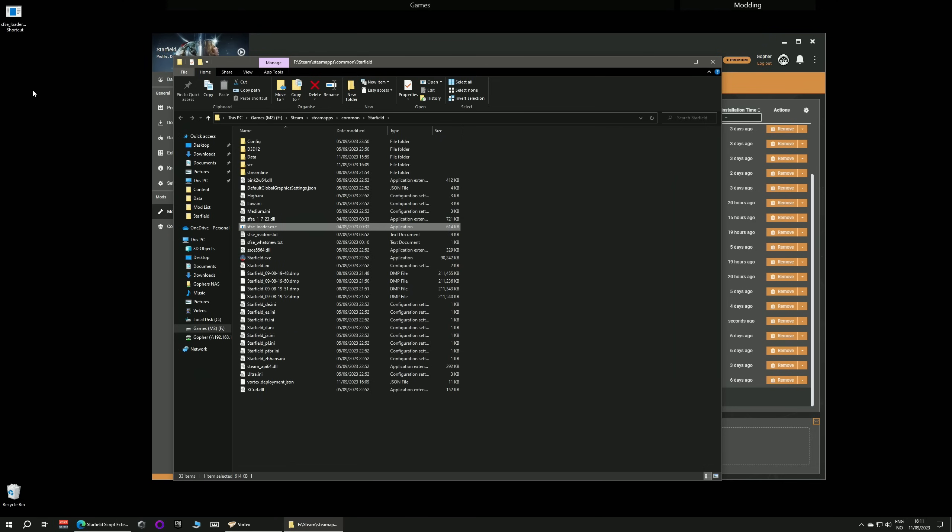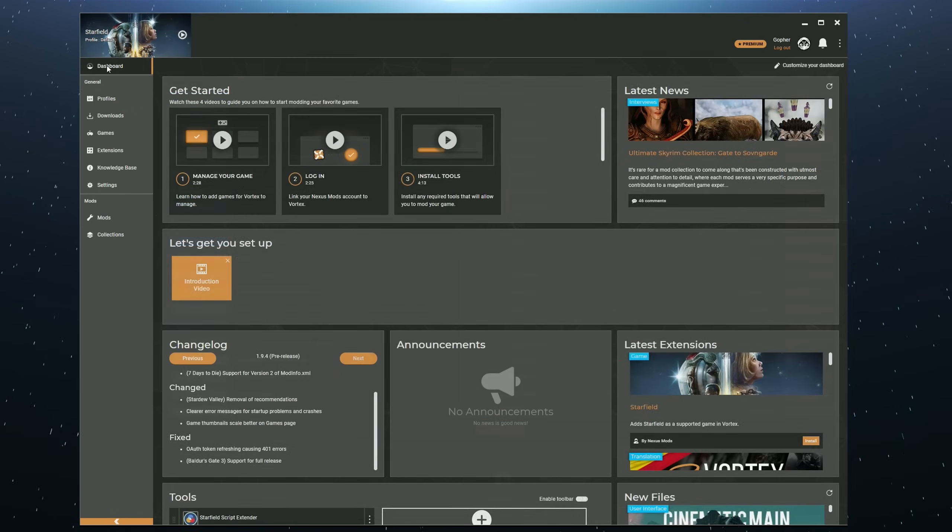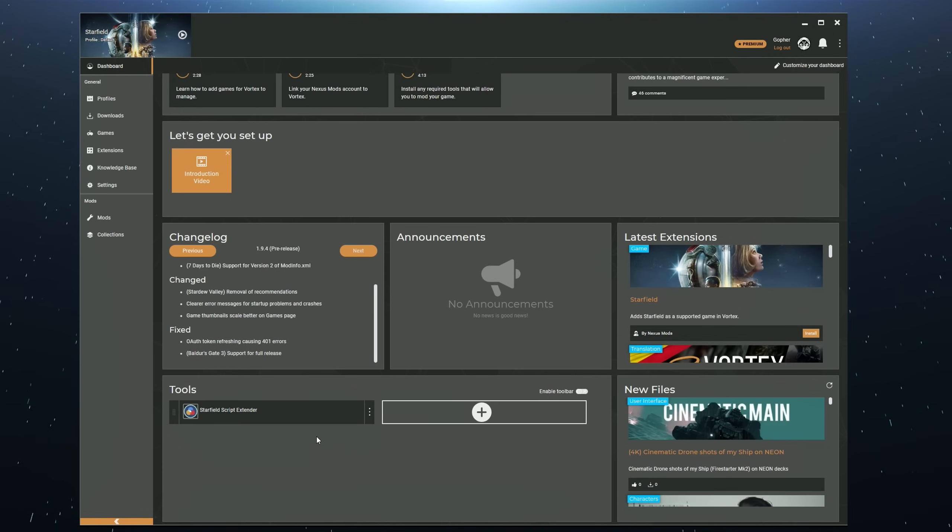Or, if you tend to run the game from Vortex, go to Dashboard, scroll down, and you should see the Starfield Script Extender in the Tools section — set it as primary. This will make it so that when you click there, it will run the Script Extender instead of the normal game's executable.